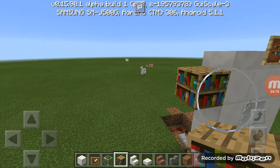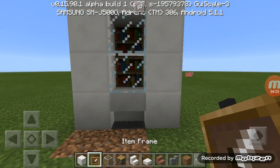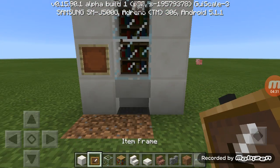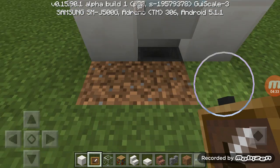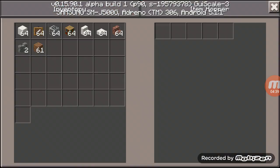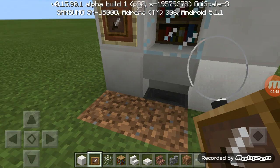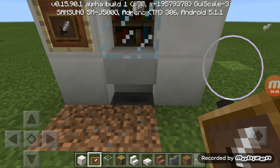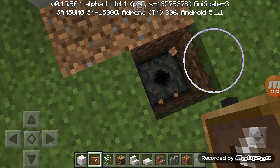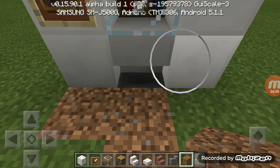Here is the look from the front, and you can put here — for example you want to sell bookshelf — an item frame. When you do this in Pocket Edition you need to put items in one by one, but if you are using PS3, PS4, Nintendo Switch, or Xbox you can just drop it from the area of the dispenser.